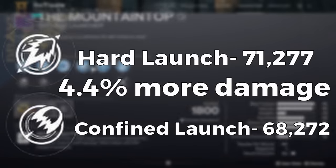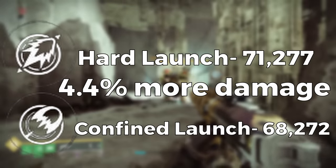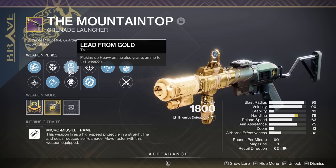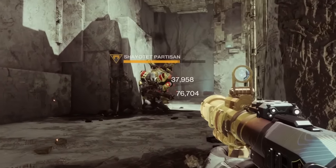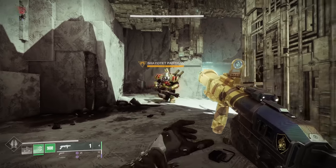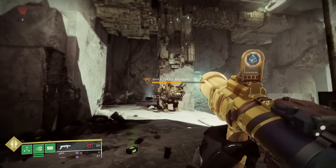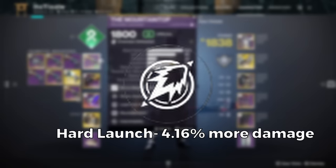I have a god roll with auto-loading holster and recombination. Before we look at those numbers, I want to look at base damage numbers on a different recombination roll with sticky grenades, so you can see how substantial the jump is with spike grenades and implosion rounds. With hard launch, we hit for 114,662 with recombination and 57,331 at base. With linear compensator, we hit for 110,079 with recombination and 54,040 at base — a 4.16% difference.